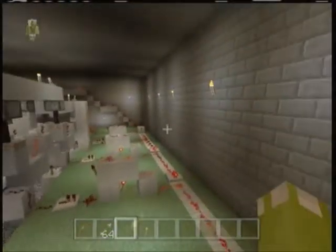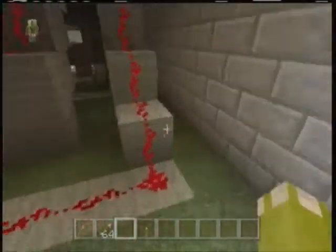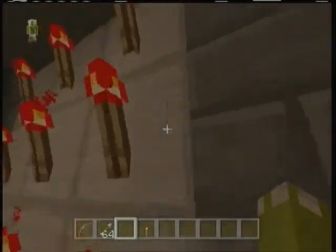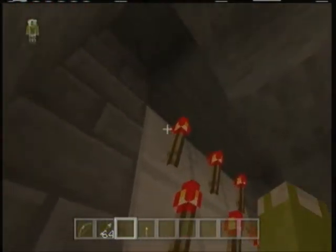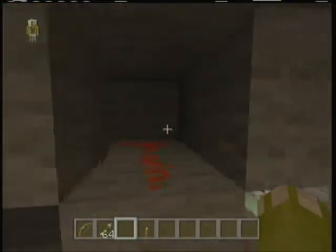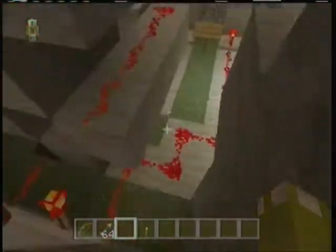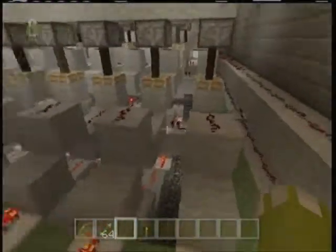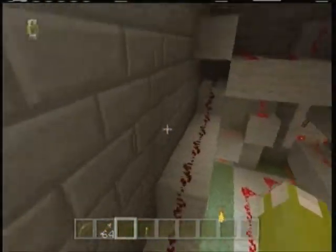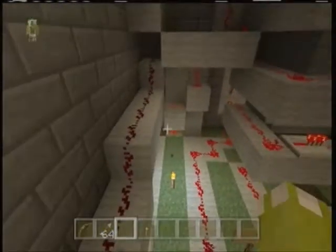I'll go straight to the front and work my way back. Basically this is the other side of the keypad, and it works off of inverters. These are all the wirings — 1, 2, 3, 4, 5, 6, 7, 8, 9 — only not in that order. I lined them up, as you can see, except for this one, which is the reset button right here, and the one beneath it is another reset button.